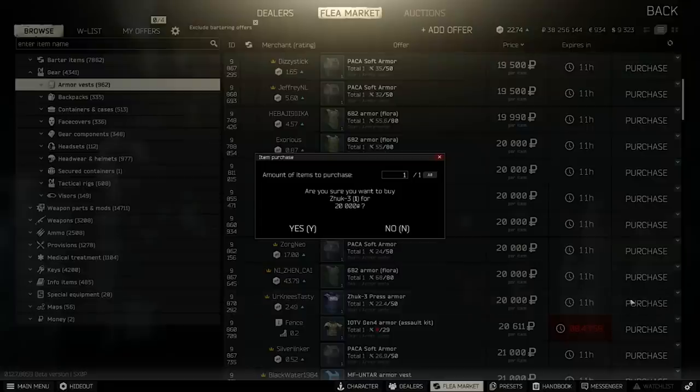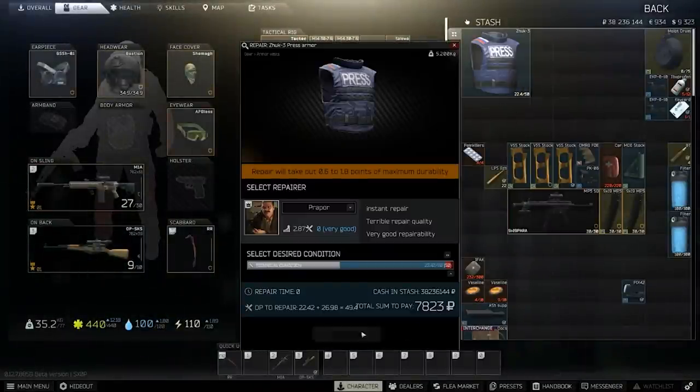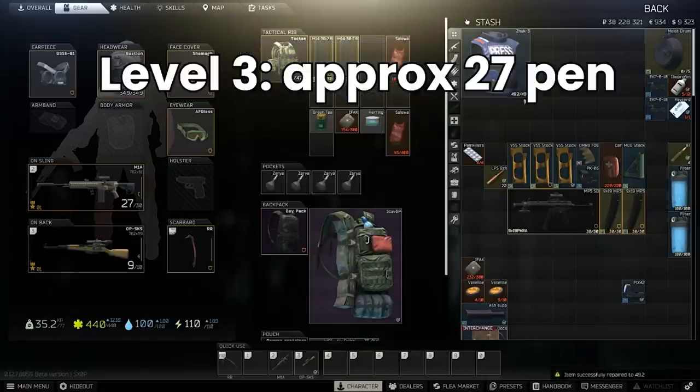Once you have the flea market, I tend to scroll through the armour category and find one going cheaply with max durability in mind — that's where I usually end up with the Press. You should be looking to pay around 30-35k for a full health one, or 20k for one with max durability that needs a repair. For level 3, around 27 pen is the 50% penetration threshold.